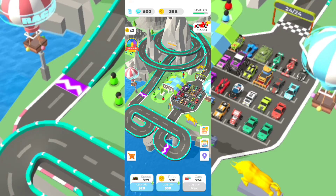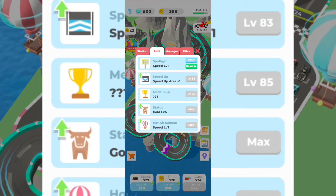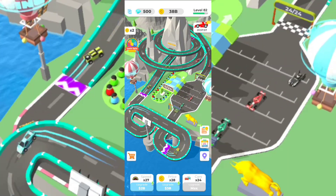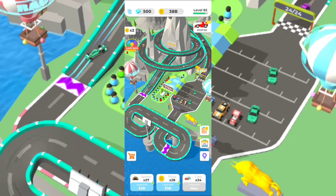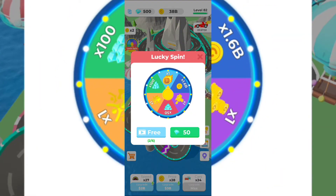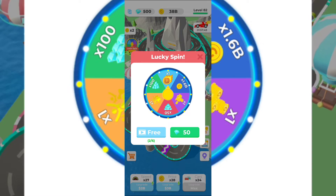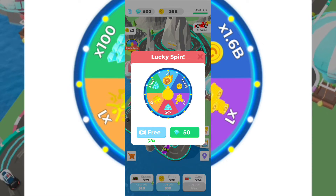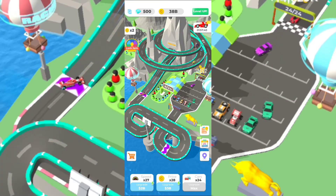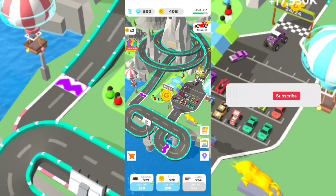You can build different kinds of things in order to upgrade your profit, and that's how you'll be able to buy everything on the specific map. You have a spin wheel with up to six free ad watches - every time you watch those ads you get gemstones, a speed boost, and some gold coins.